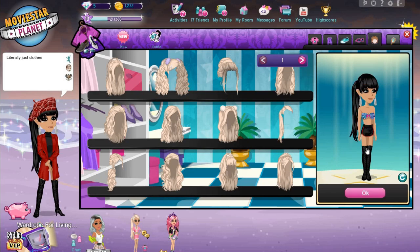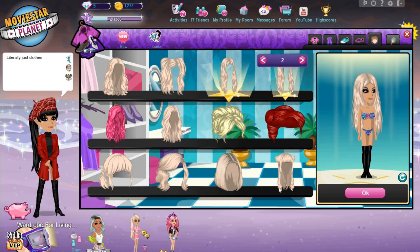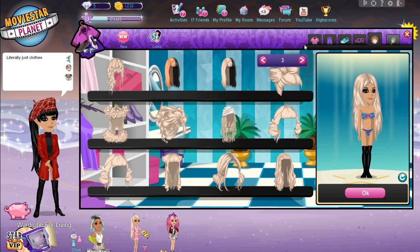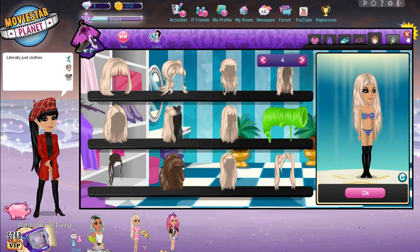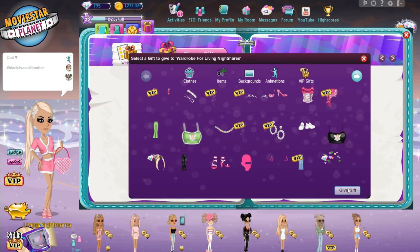If you play MovieStarPlanet you'll be able to see that some of these items are actually diamond. A lot of these items shouldn't be on this account because I glitched them when the glitch was working. But now if you try it — to actually do the glitch, you used to have to click on an item that was non-VIP. You clicked on the item, you spammed 'give gift,' and as soon as you clicked 'give gift' you spam-clicked on another item — a VIP or diamond item.